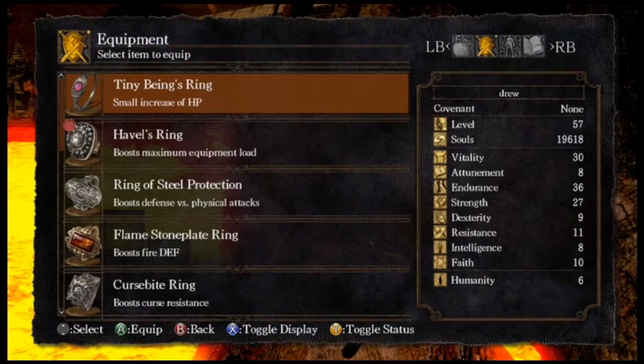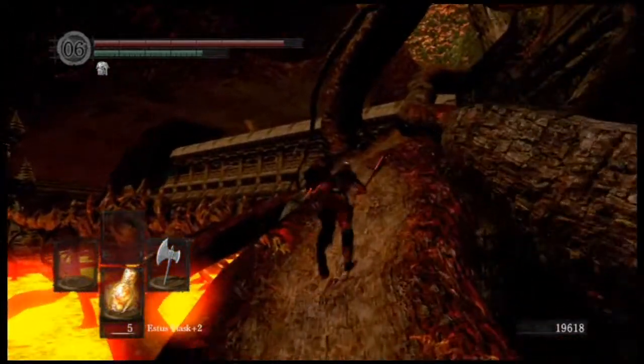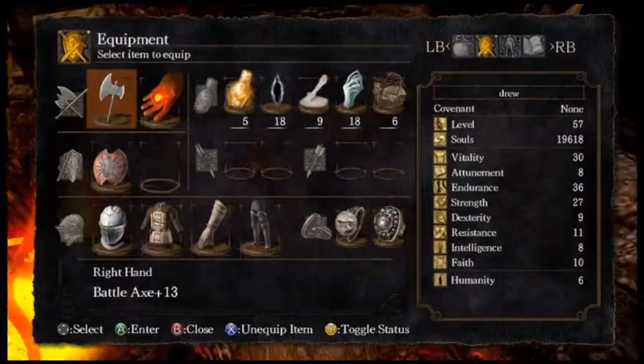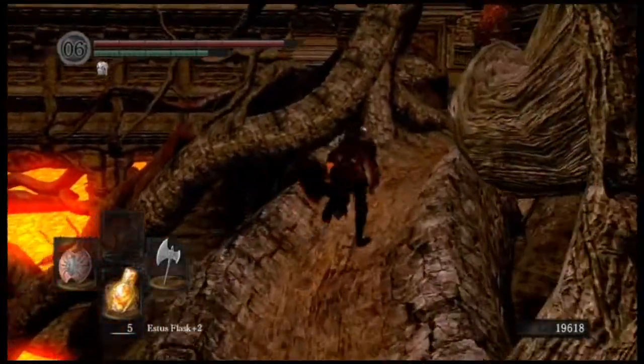At this point, you can take off your charred ring - you are done with it at the moment. However, if you do die and go back to that previous bonfire, make sure to equip it again, because I've had instances where I've taken off the ring and then forgot to put it back on and just ran in the lava and lost all my souls because I died. So don't be a klutz like me sometimes.